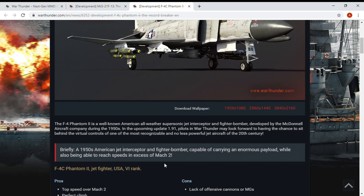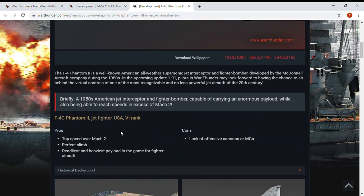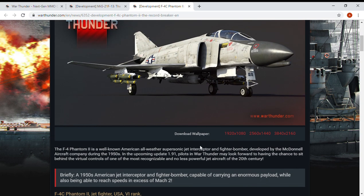It's a 1950s American jet interceptor and fighter bomber capable of carrying an enormous payload while also being able to reach speeds in excess of Mach 2. Looking at the picture, it's holding four Sidewinder missiles as well as 12 bombs. This thing is going to have an impressive payload — and what's this? It looks like a rotary cannon too.